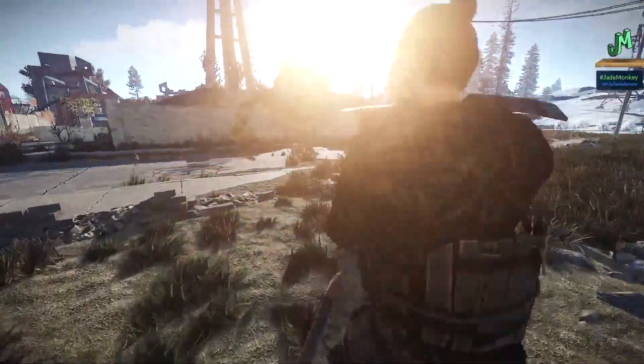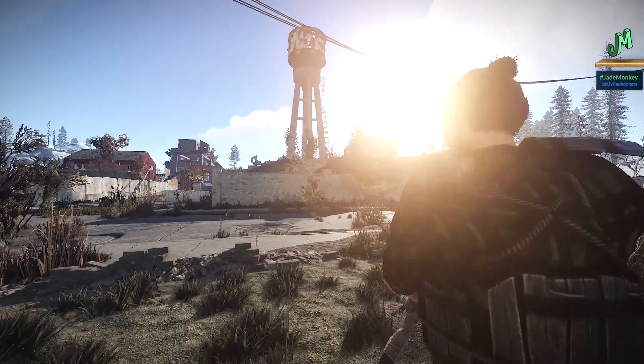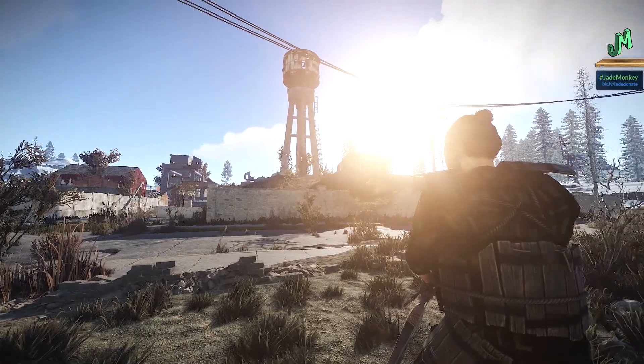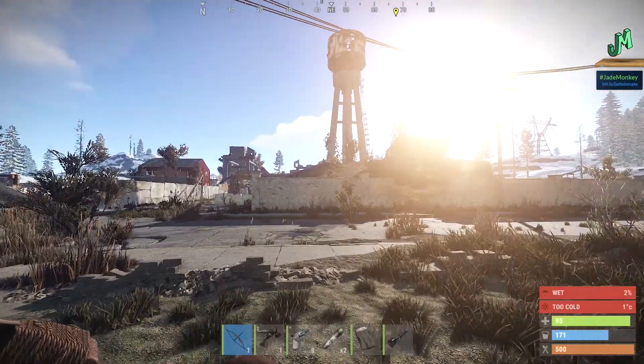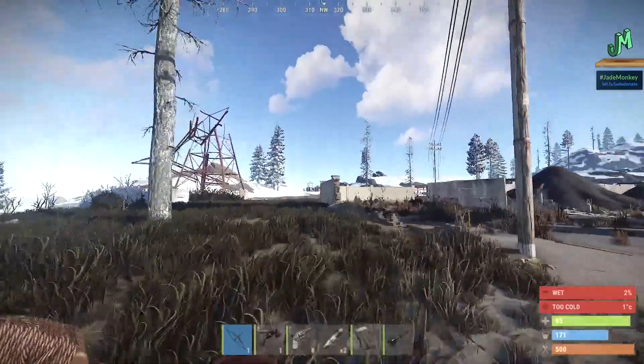Hey! Welcome back, everybody. I'm JadeMonkey. We're back here in Rust. We're talking about the Rust Console Edition, or the Rust Console Beta, and this is the No Key Card Train Yard walkthrough — how to get the loot out of the train yard with none of those key cards, because sometimes you just don't have them, and you still need that loot.